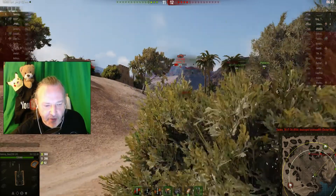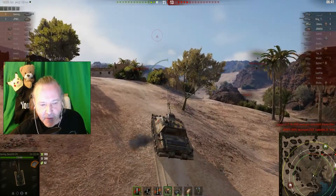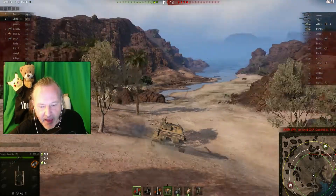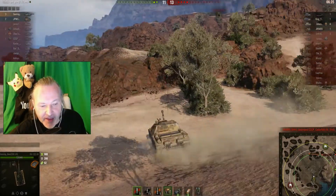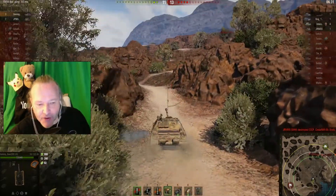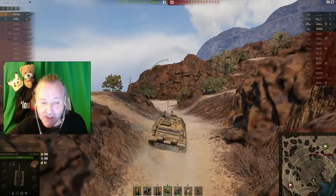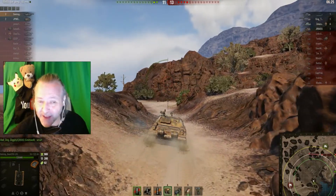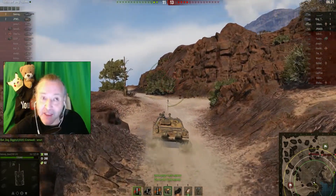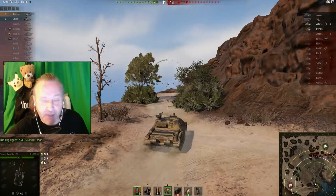I was hoping for a side shot as he poked over, but he didn't give himself away. Then I wanted to try and get a shot on the ISU-122. But with our tank destroyers gone, I thought at this stage they've died really quickly, and okay, the arty isn't going to last long. I need to find their arty, try and rebalance the situation. I've fixed the track so I can get up the hill more easily and I'm going hunting for their arty.